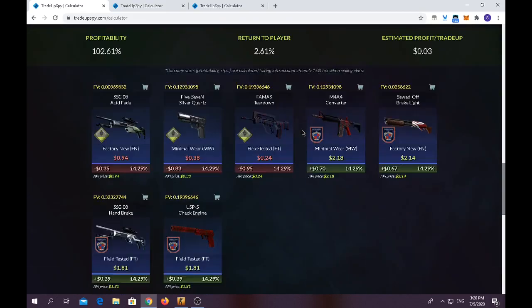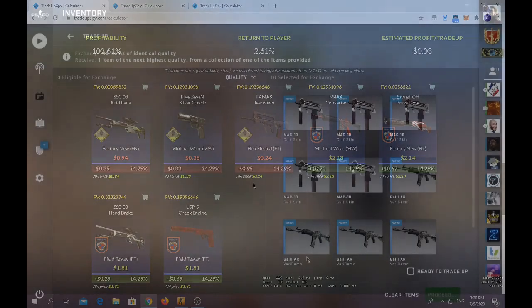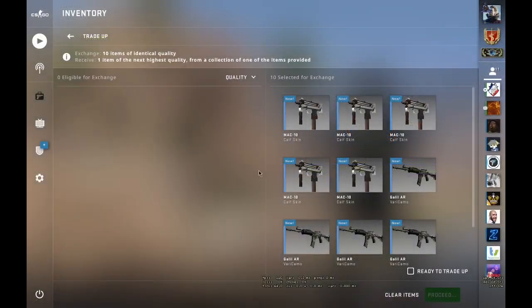For the outcomes, anything from the Inferno Collection 2018 is profit — you'll make bank on the M4 Converter. But anything from the Safe House collection you'll lose quite a bit of money, except the Acid Fade where you lose a few cents. Silver Quartz and Tear Down you will lose quite a bit. Let's hope to get either Check Engine or Converter.